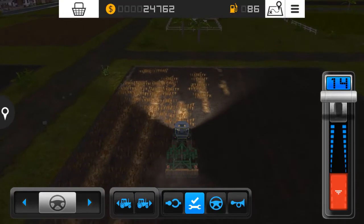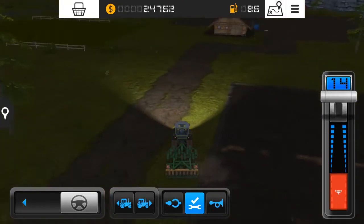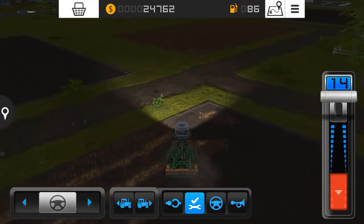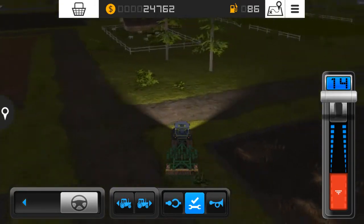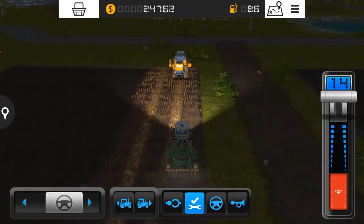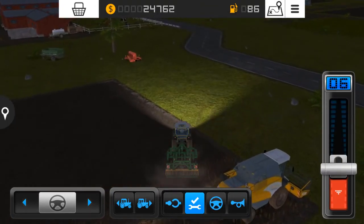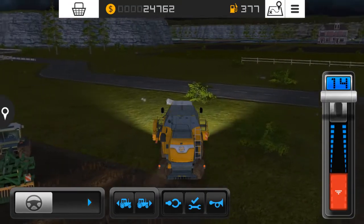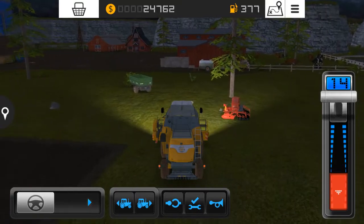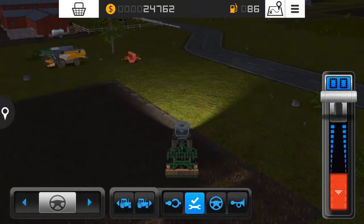Today in the Farming Simulator 16 gameplay we are going to cultivate this field and after that we will plant canola here. I honestly don't have any idea which crop is the most profitable in Farming Simulator 16, so I need to check that later. I should move this harvester first so it doesn't disturb us - I'm going to park it somewhere. This thing is damn slow and I'm definitely going to sell this harvester whenever I get enough money.